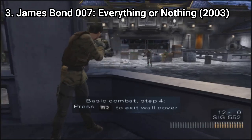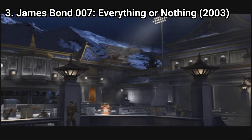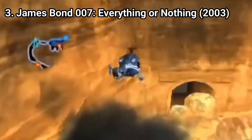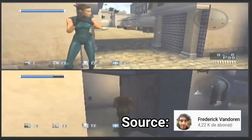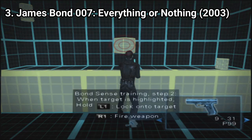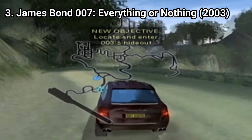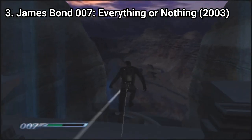James Bond Everything or Nothing is a great game, not just as a tie-in but as a standalone game too. The game is linear and you have to shoot your way through waves of enemies. You get some vehicle sequences, shooting sequences, and even split-screen multiplayer — you can play both the campaign and multiplayer modes in split-screen. In single-player, James Bond has a Bond Sense which highlights enemies, and you can also use lots of gadgets. I like that there are some open-ended areas too, and the locales are beautiful.